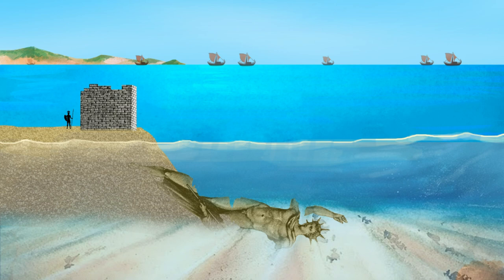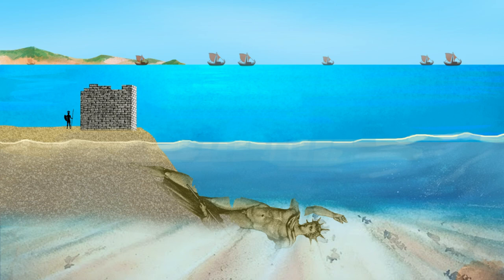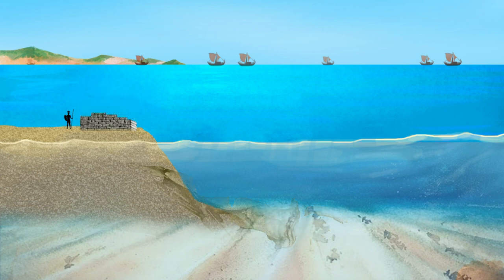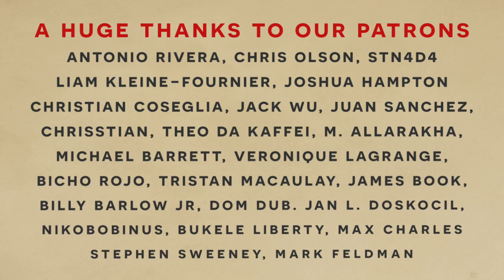Some Rhodians wished to salvage the precious structure but were ultimately warned against it by the Oracle of Delphi, who prophesied that moving it would bring misfortune upon the city. Thus, the remains of the Colossus of Rhodes would lay in the water for centuries, withering away or eventually being scavenged for other construction projects. One fanciful story from a later period claims that a merchant collected the scraps, melted them down, and had them transported away, but this is not widely regarded as credible. I hope you've appreciated this look into the history of the Colossus of Rhodes. Stay tuned for more episodes on ancient history, and be sure to check out Imperator Rome's latest update where you can build your own wonders of antiquity.